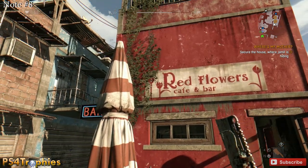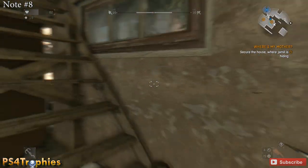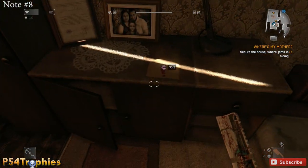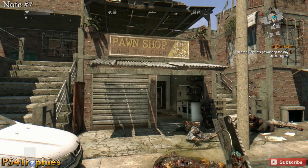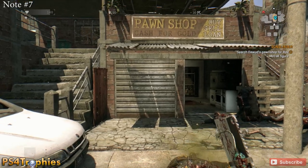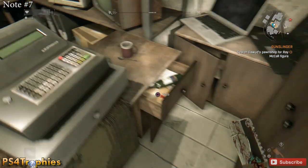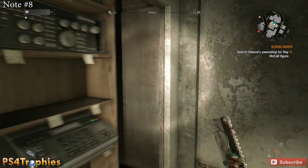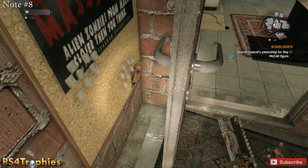The next one is in the Red Flowers Cafe and Bar — a big red building, pretty noticeable. This requires you to be on the 'Where's My Mother' quest, which takes you to this building. Go to the top floor and it'll be on the desk. Just a little southwest of there is note number 7 inside a pawn shop. There are actually two notes here — open the garage door to enter, the first note is in the drawer next to the cash register, and another is right behind a door just around the corner.